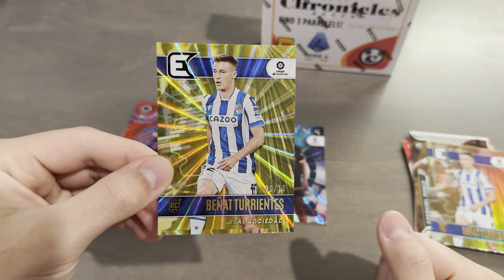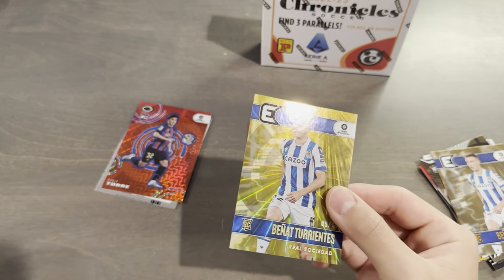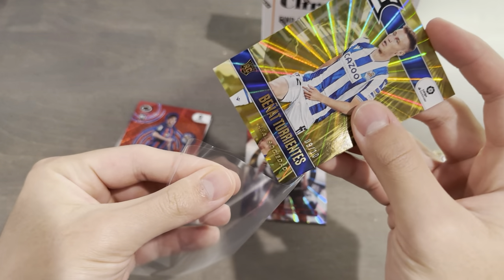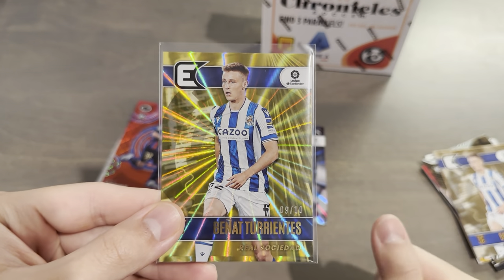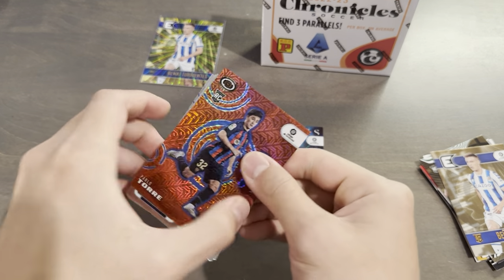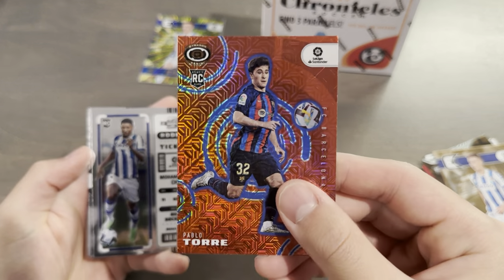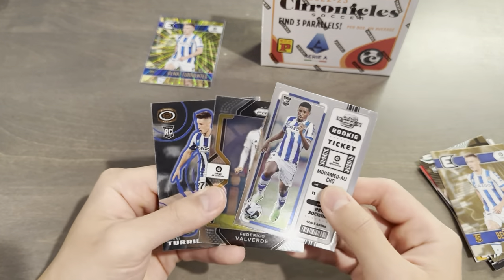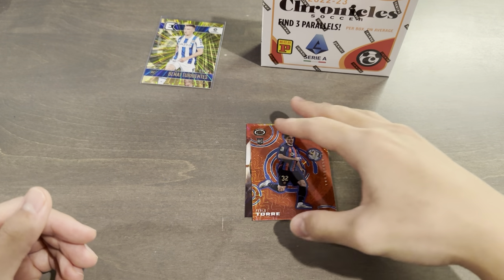And behind here — nice! We got one! We got a Brunyat Turrientis Essentials gold laser, number 9 out of 10. My dream of getting a gold laser from a singular box opening of Chronicles Tmall this year has been fulfilled. These look fantastic in person — I love the sunburst texture slash format. And then behind here we have a Pablo Torre rookie red mojo Dinagon — cool one because the mojo takes over the background very nicely. And the three Prisms or chrome stocks: Muhammad Ali Cho rookie ticket, Fede Valverde, and Brunyat Turrientis. So we got three Turrientis, including one numbered one, in that box.